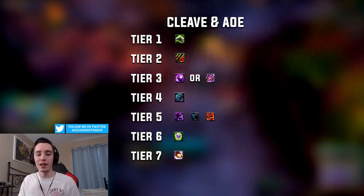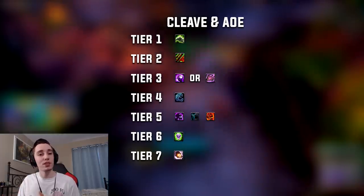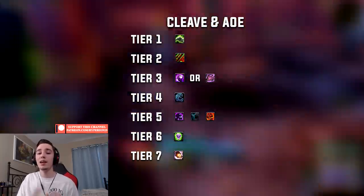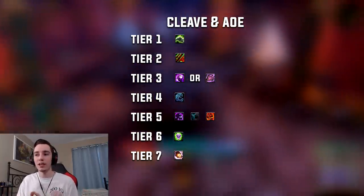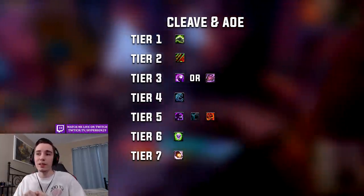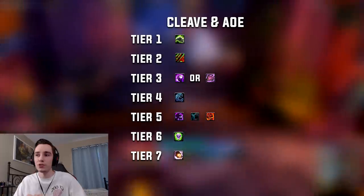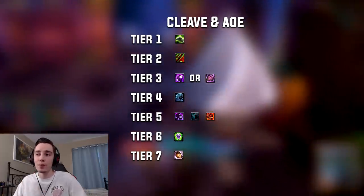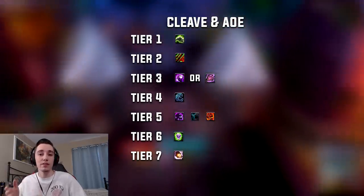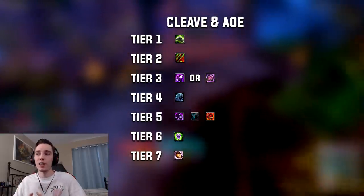Moving on to AoE talents — these will vary. In some circumstances you will want to focus a little more single target while picking up a few AoE talents; in other situations you can go all-out AoE. What you see on the screen is an all-out AoE build. In Tier 1 we take Infected Claws because they will apply wounds to basically every target while our pet is transformed, and there's no cap on how many wounds your pet can apply — even with 60 targets.